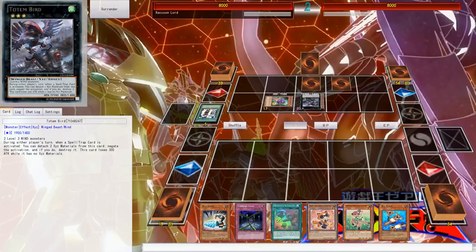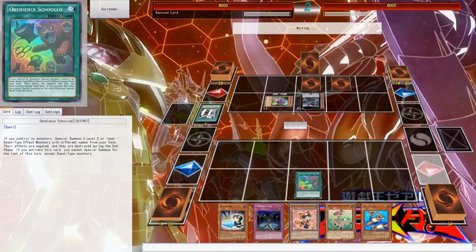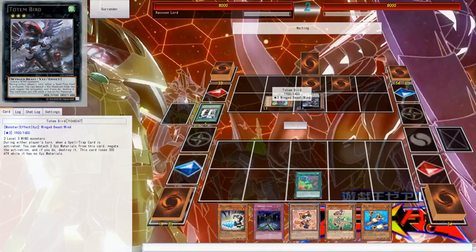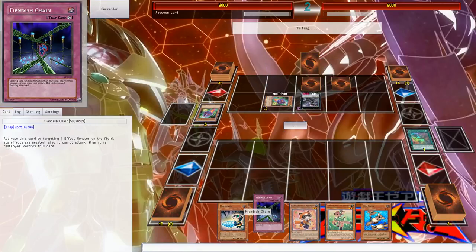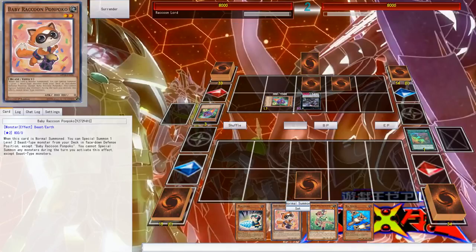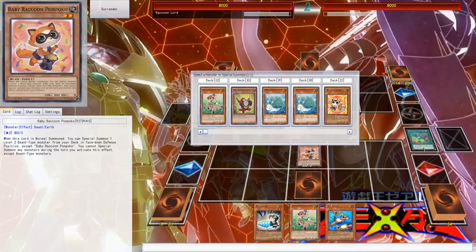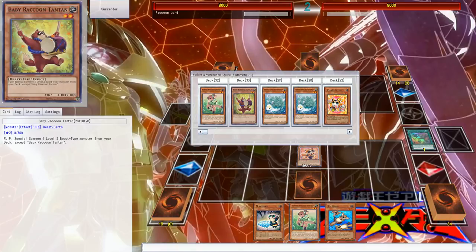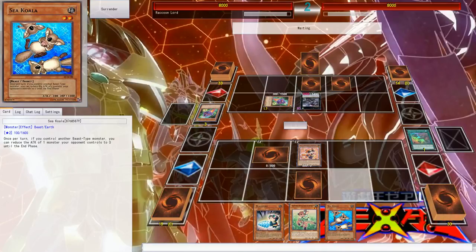Basically what you want to do is activate Obedience Schooled — if you have no monsters on your field... oh don't negate it, don't negate it, please don't! Darn it. I mean it doesn't matter too much but it kind of sucks. Anyway, we can summon Raccoon Ponpoko: if it's normal summoned, you can special summon any Level 2 Beast from your deck in face-down defense position. Normally you want to choose Baby Raccoon Tantan, because when it's flipped you can special summon any Level 2 Beast-Warrior or Beast monster from your deck.